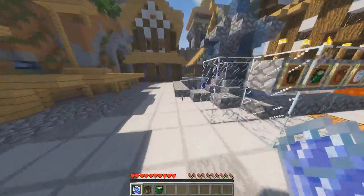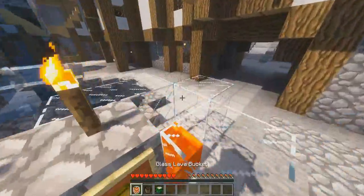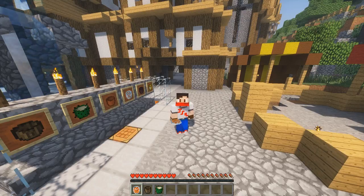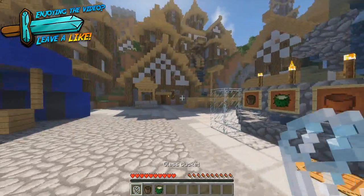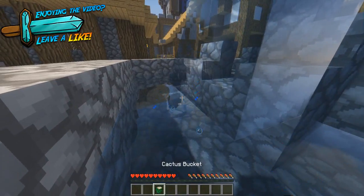If you did a lava bucket instead, let's put that in there and grab some lava out of this tank here. You can see that it's all glowing inside of it, which looks really cool. I'm not sure if we can put it in an item frame — it glows! Look how cool that is.